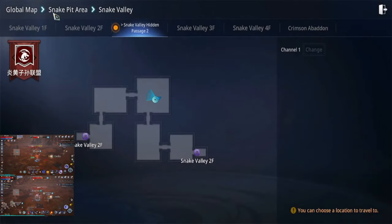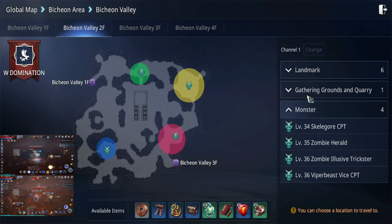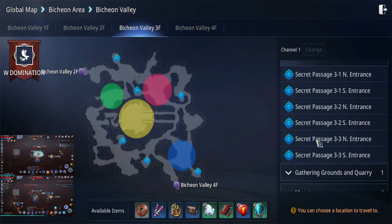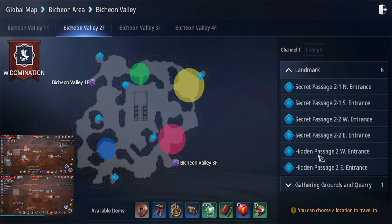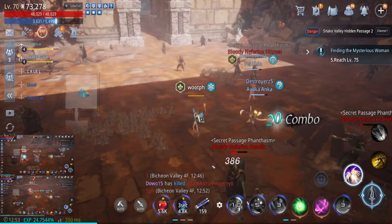The second area is Beach and Valley. It's still on the second floor — you cannot find this hidden passage on other floors like the third floor, and there's no fourth floor. It's only on the second floor of Beach and Valley, and also Snake Valley has the hidden passage there as well.